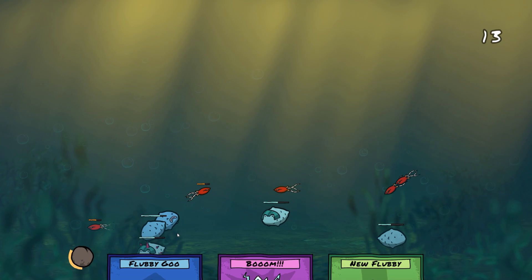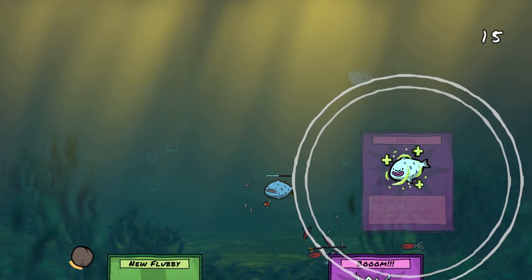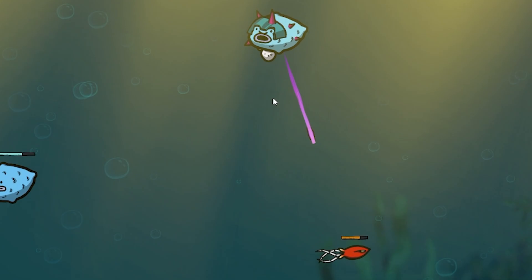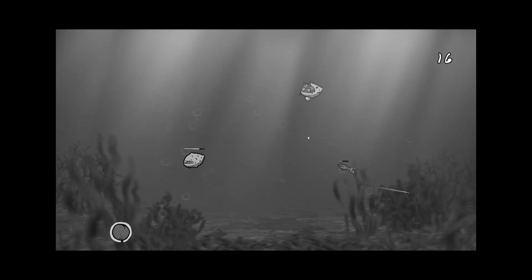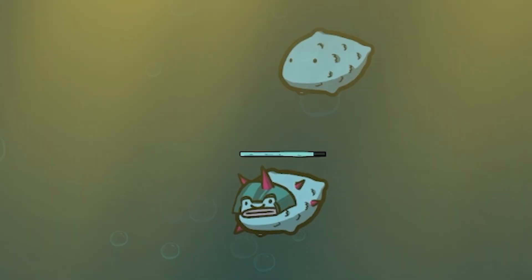I'm gonna get a new Flubby in. It's not looking good, we're getting mullered. Let's get another one in and then give some Flubby goo to these guys - that gives them a range effect so every so often they do shoot. We're down to two Flubbies. This one has a little egg underneath though - he is gonna give birth. Well, she. Probably a she, unless they take after seahorses of course.